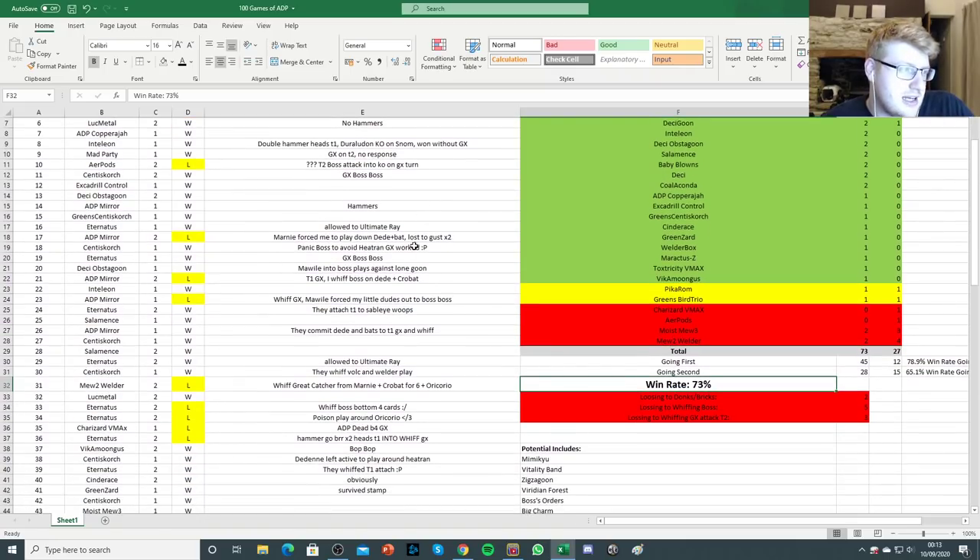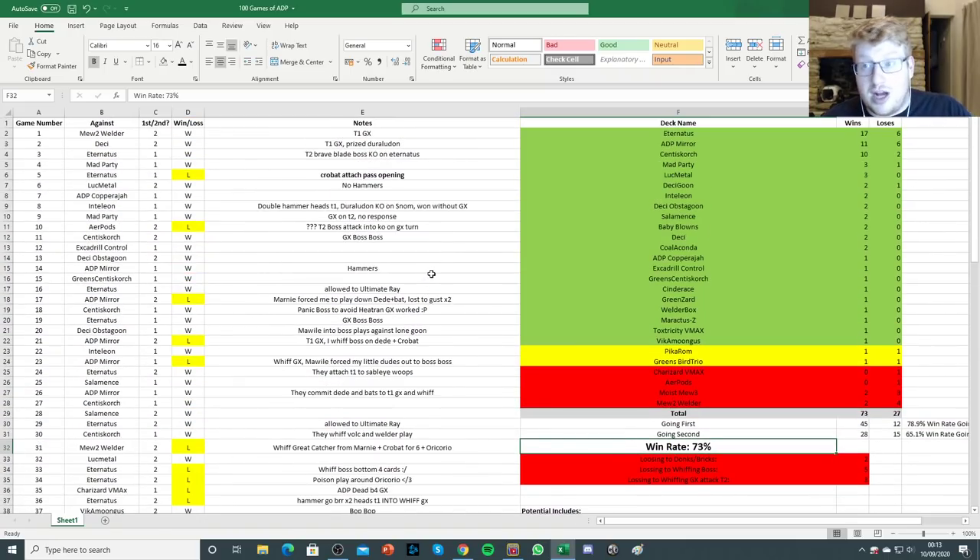If you're trying to do this for yourselves, I really do recommend doing this if you are testing for tournaments. Obviously we only have online tournaments to go off of right now, so you've got to collect the data yourself. I've done this pre-Worlds and pre-big tournaments before. The CCG guys often try and have a shared spreadsheet where we can all input our data as well. Doing this is really a good deal and you get more out of it the more you put in.